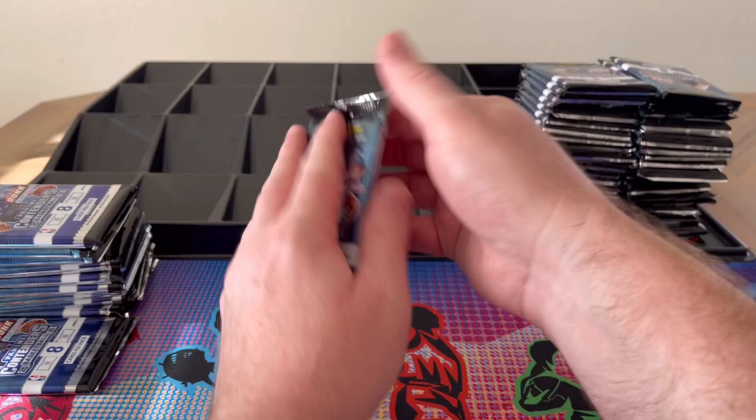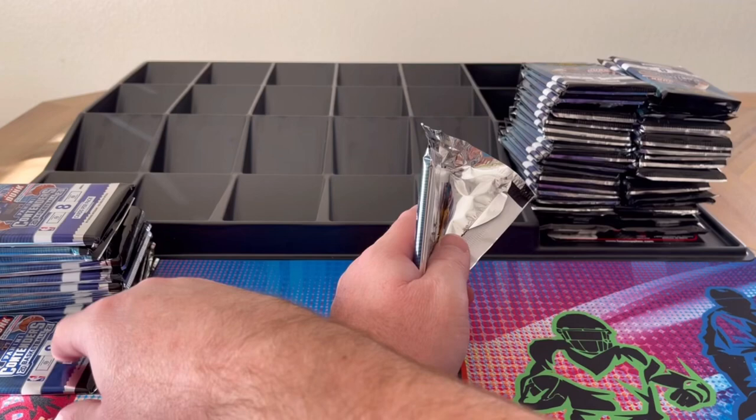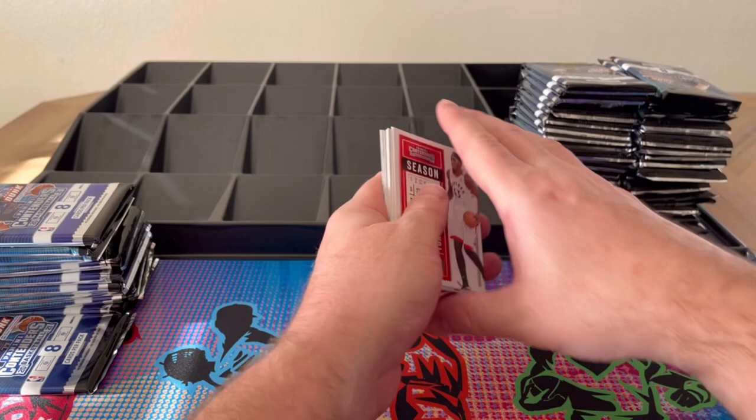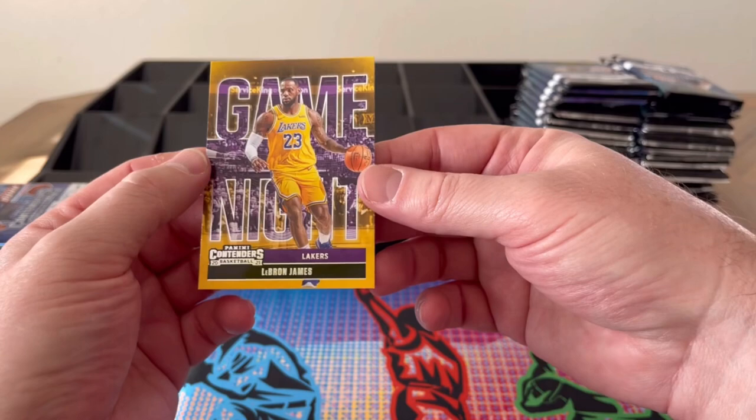Last 10 went okay. We got some good rookies out of it, so let's keep going. Off to the side you'll notice I have other packs — I believe I have nine memorabilia cards and one autograph potentially. These packs are what hold those 10 special cards, so we'll find out if that's true. Let's get going — Doncic, Westbrook, George, Vucevic.